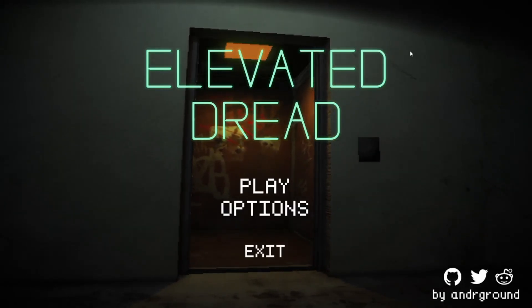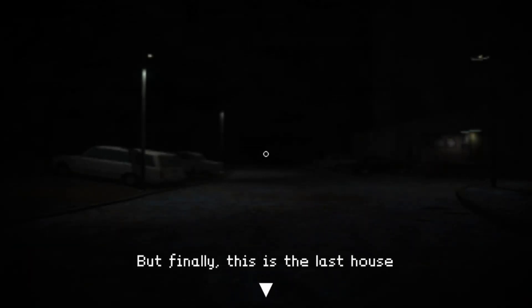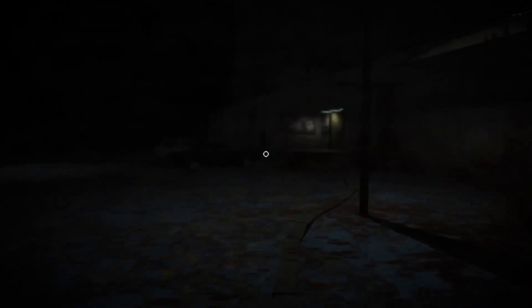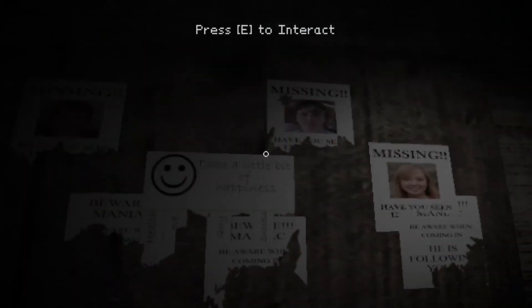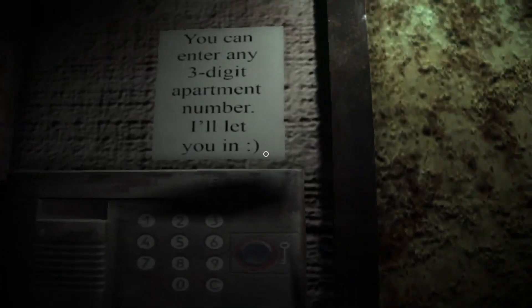What's going on everybody, Spirit Hunter here, back on a video. Today we're going to be playing Elevator Dread. It's been a long rough day but finally this is the last house — I just need to put up remaining flyers on every apartment door and that's it, I will get my first salary. You can enter any three digit part number and I'll let you in.